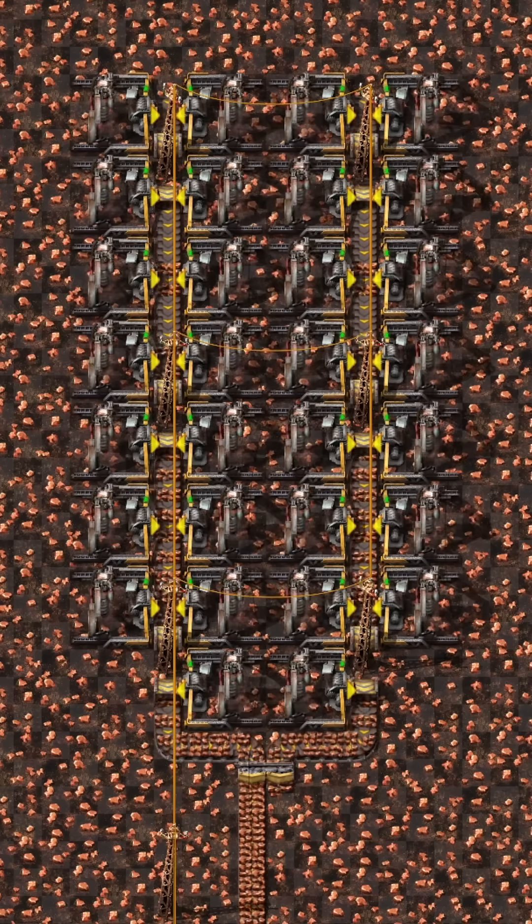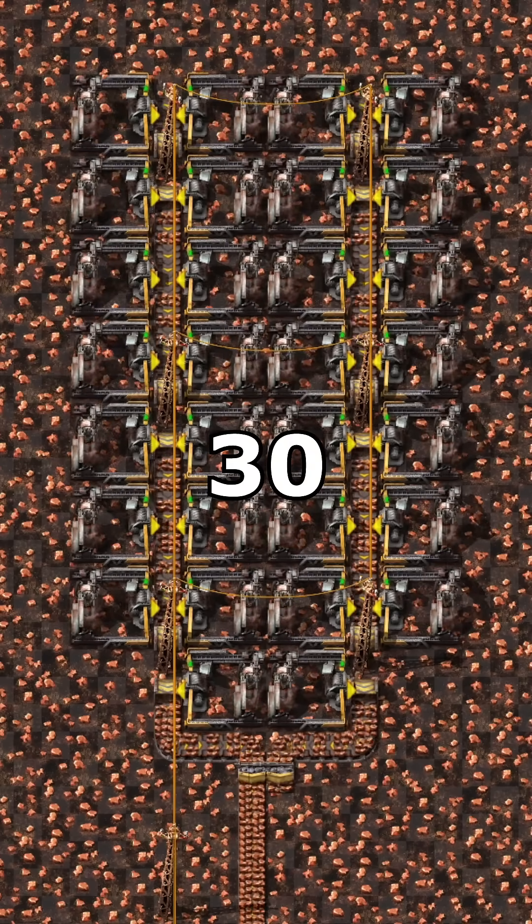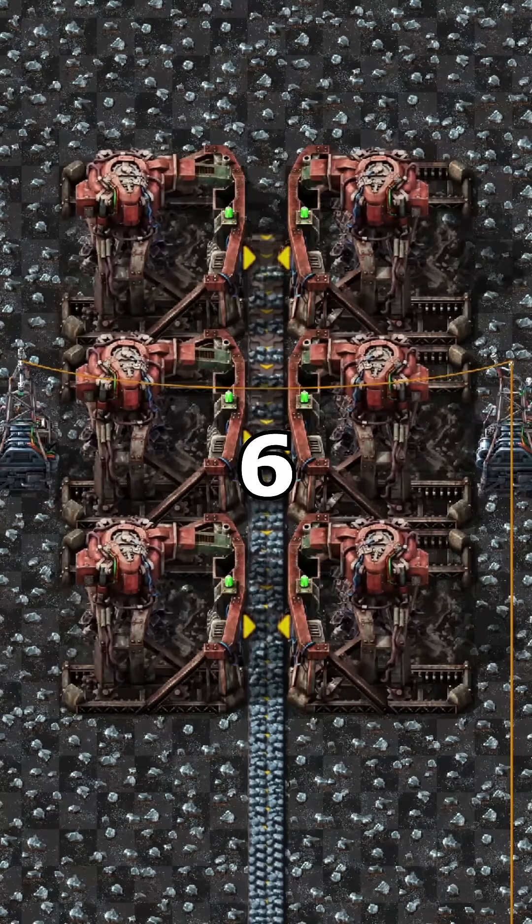For a full belt of ore, you need 30 electric drills without productivity, or 6 big drills if you have the Space Age DLC.